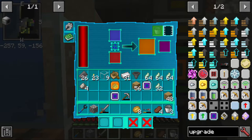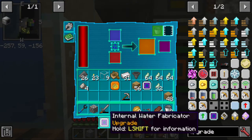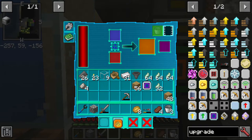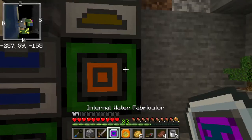Let me try that again. So, with this, for some reason, the first upgrade slot is okay. The second one — it doesn't matter what upgrade slot it is, or what upgrade you put in — it just sends it. For some reason.